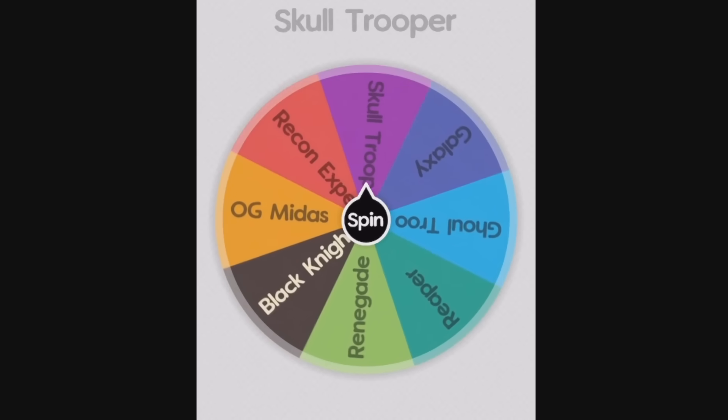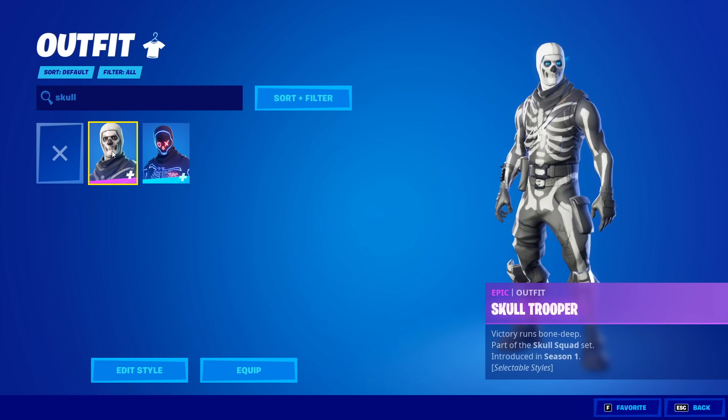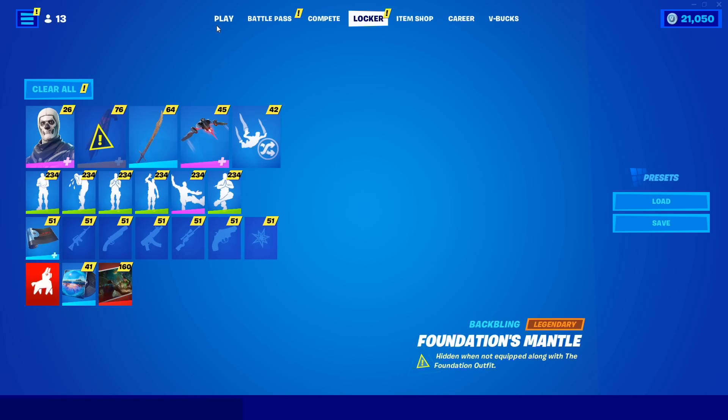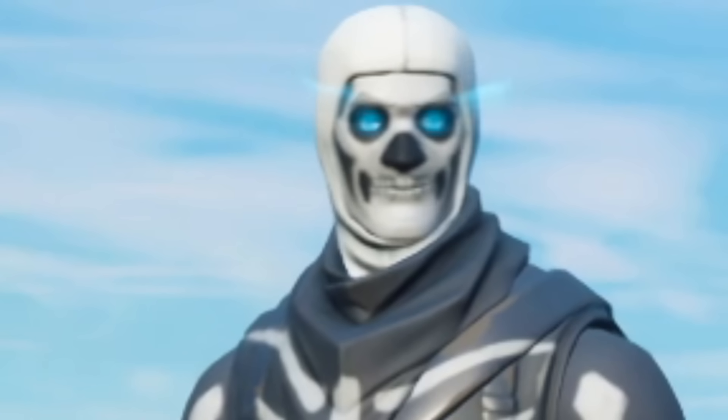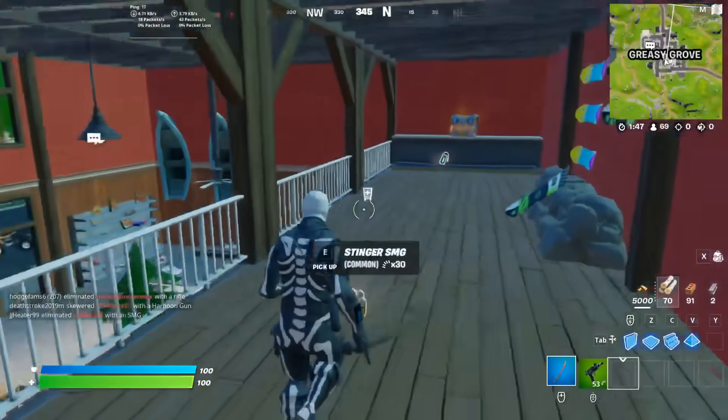The first skin we have to use is the Skull Trooper. The Skull Trooper is a fan favorite, and luckily I actually have this skin. And since it's an epic skin, that means we can only use purple weapons. Good news, everyone — I don't have a purple weapon, and I'm being shot at.